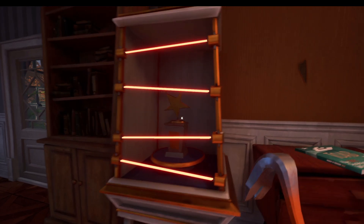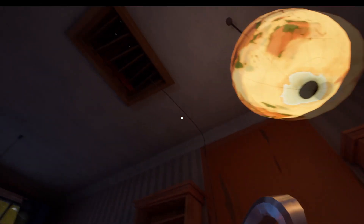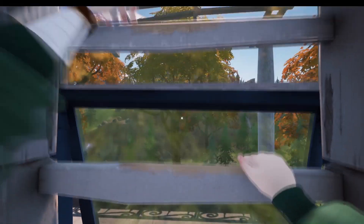Hello and welcome to the video. Today we're going to be deactivating this box and getting the star trophy that's inside. As you can see, there's a wire that goes up to the attic, which means we have to go up to the attic. The way we do that is by running across here and heading straight up this ladder.